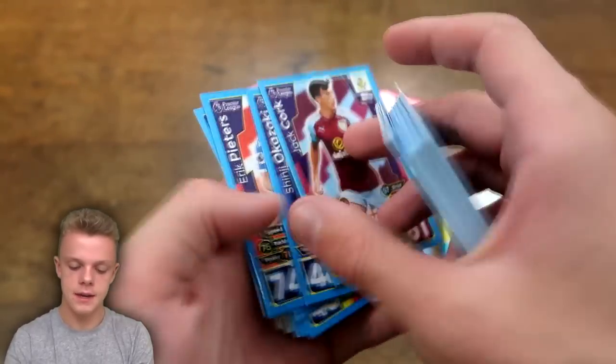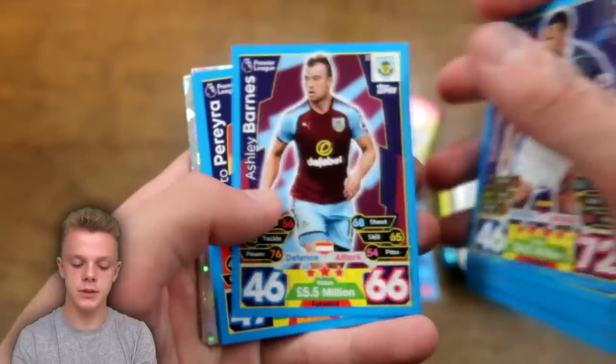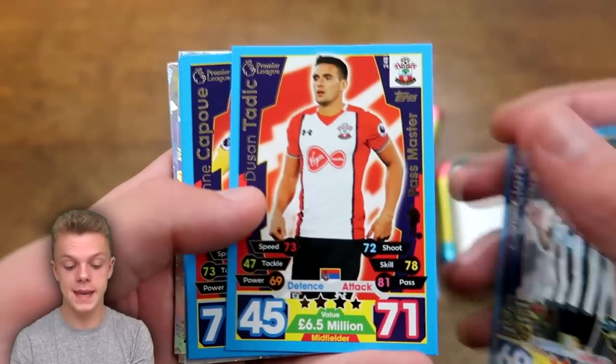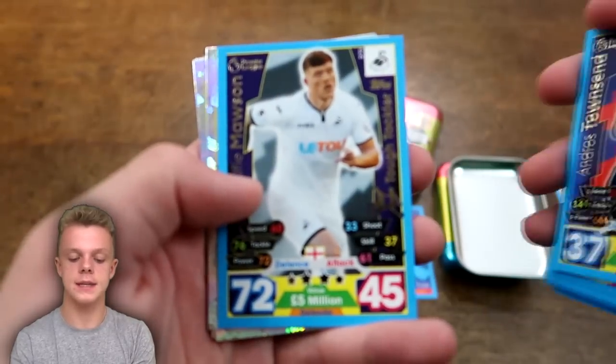And then we do have Jack Cork, Okazaki, Eric Peters, Daniels, Rondon, Barnes, Perea, Clark, and then our icons of the tin are Talich Passmaster, Kapue, and Townsend.